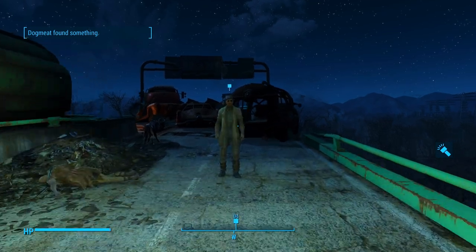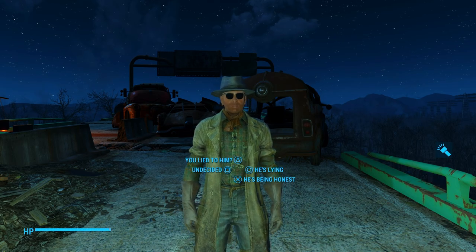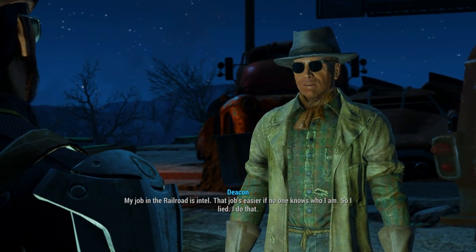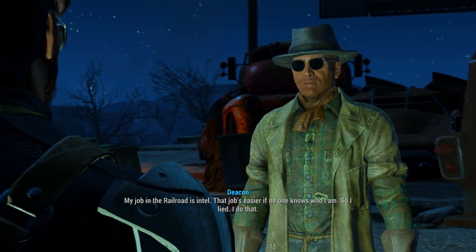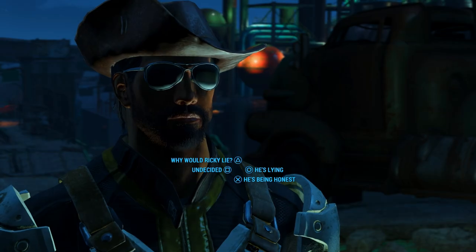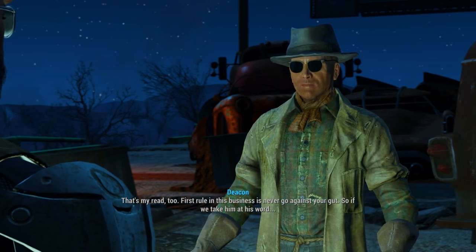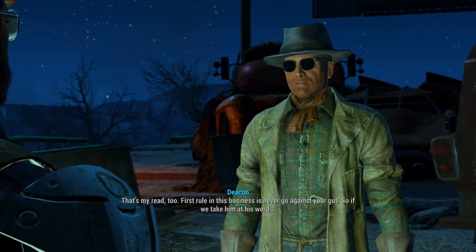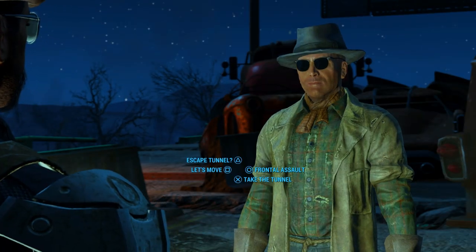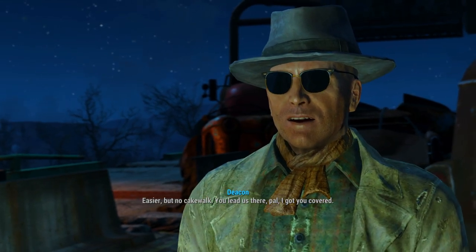Let's go talk to Deacon again. Isn't Ricky just a ray of sunshine? He doesn't strike me as the dishonest type — first rule is never go against your gut. So if we take him at his word, the front door has mines, synths, and probably other fun prizes. So we're going in through the escape tunnel — easier, but no cakewalk. You lead us there, pal. We're going to backtrack and head to the escape tunnel.